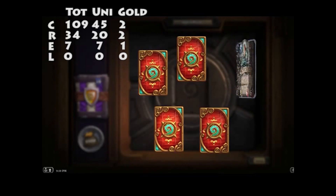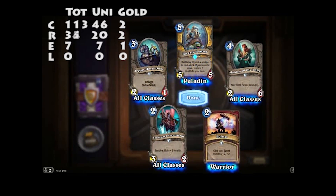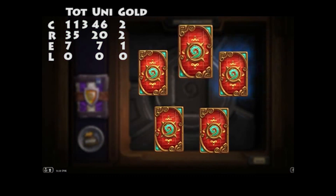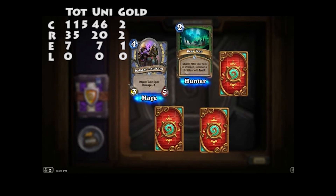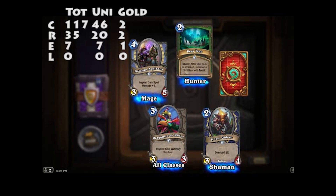Maiden of the Lake, Bolster, Boneguard Lieutenant, Argent Horserider, and Tuskar Jouster. Bear Trap — a new secret for hunters. On hero's attack, summon a 3/3 Bear with Taunt. I've got a Dalaran Aspirant — Inspire: gain Spell Damage plus one. That's quite good. I can imagine a Spell Damage deck being quite good.